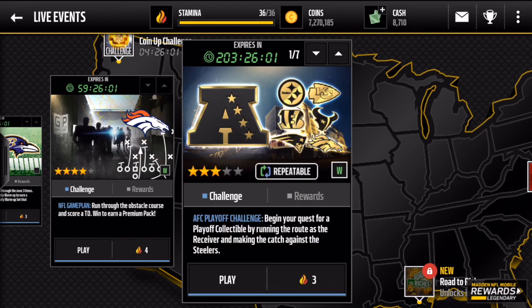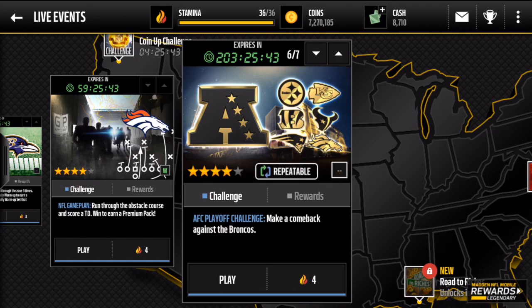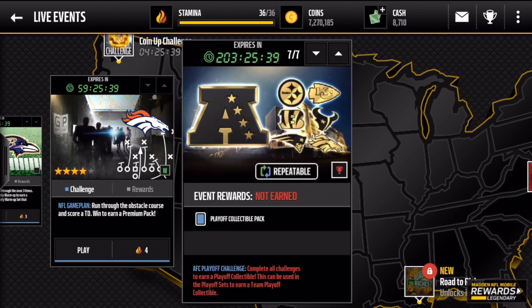There's all the AFC teams — Steelers, KC, Bengals, Texans, Patriots, and the top seed Broncos. The first one you play against the Steelers, then Kansas City, then the Bengals, Texans, Patriots, and lastly we take on the Broncos and make a comeback against them. I still need to do that, but once you do all that, you will receive a playoff collectible pack.